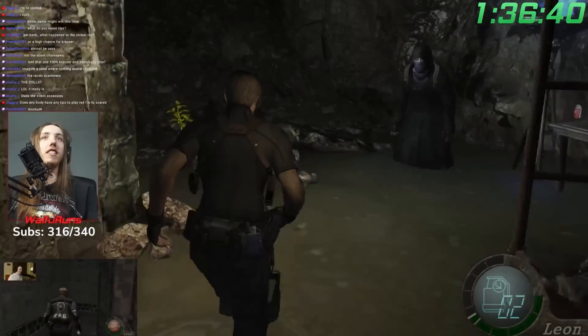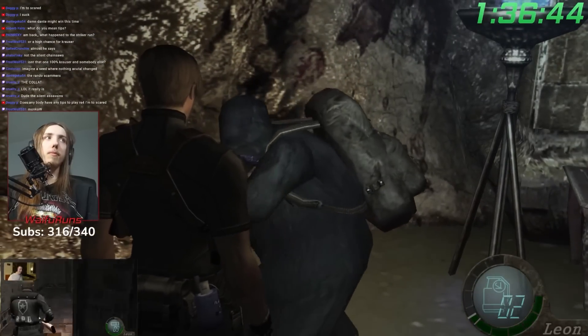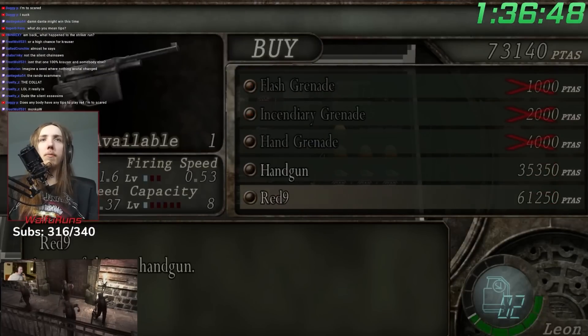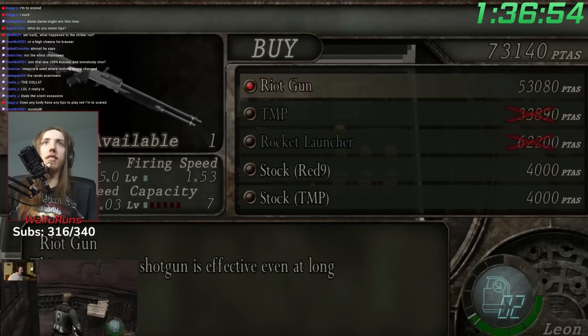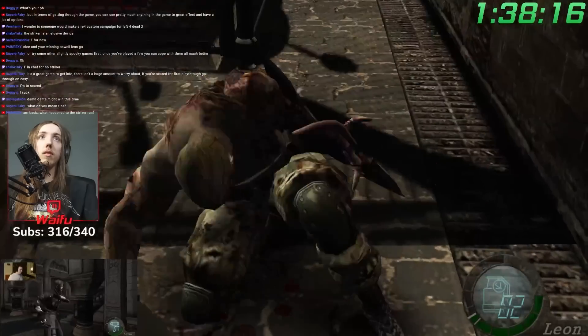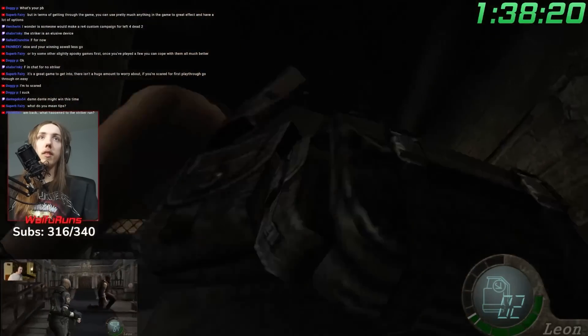Once in the sewer, we have yet another merchant that could potentially give us the striker, but he gives us the riot gun instead. I've never actually gotten a striker on any randomizer seed I have ever had - I swear it's cursed or something. Luckily, the boss that replaced Verdugo was Krauser, who was always a welcome addition to any room. Him being so easy to kill with a knife means that we can save all of our resources for later instead.